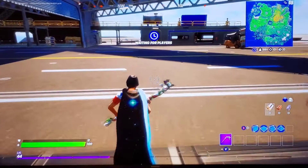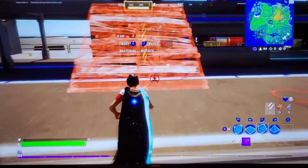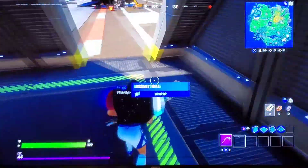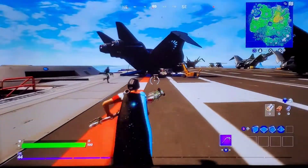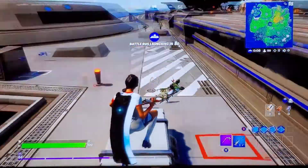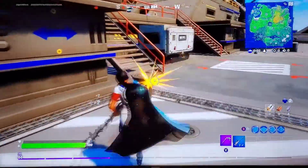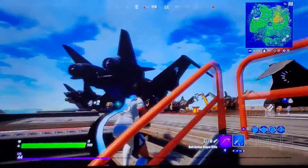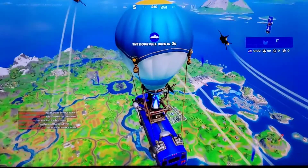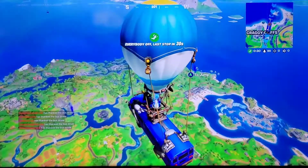Alright guys, start of game number two. Last game didn't go well — I don't know how those shots in the chopper didn't hit. I was aimed right at his head but they didn't hit because this game hates me. Epic, what have you done? I can pick up weapons in the spawn island — oh wait, I can't break that. That's very cool.